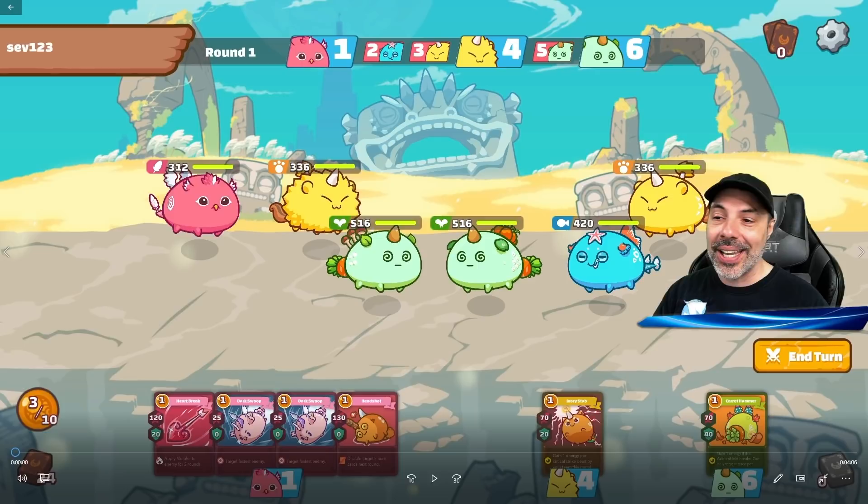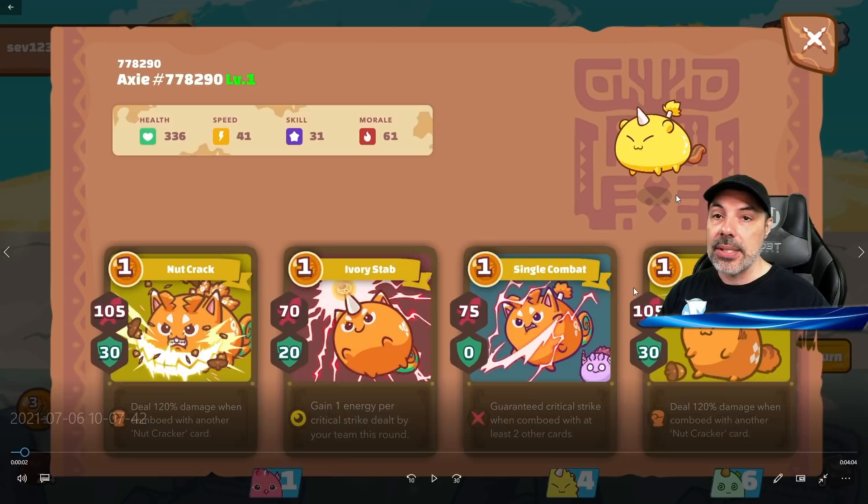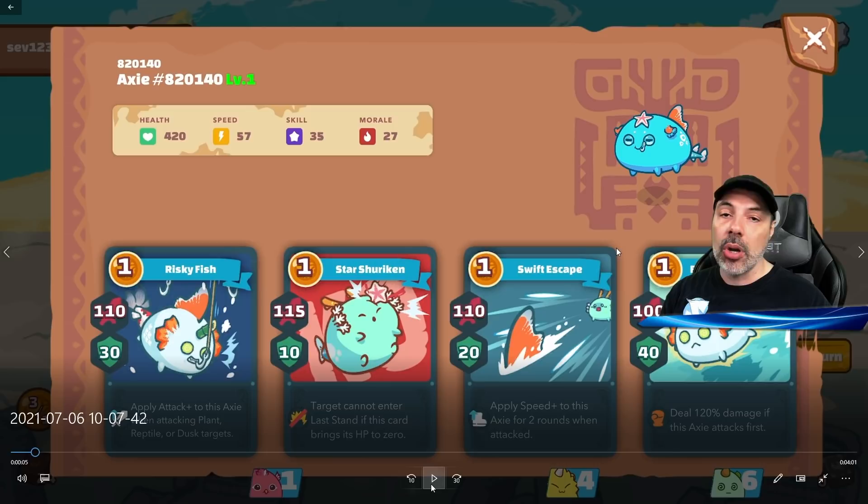Other common builds are plant-aqua-aqua and plant-aqua-beast, which is what I'm going against today. I want to predict what the enemy is going to do and what I can do based on my hand. Looking at the enemy's beast — it has Nutcrack, Ivory Stab, Single Combat, and Nut Throw — it's the exact same build as mine, so I know exactly what to expect.